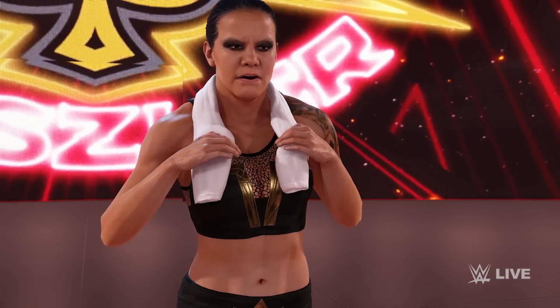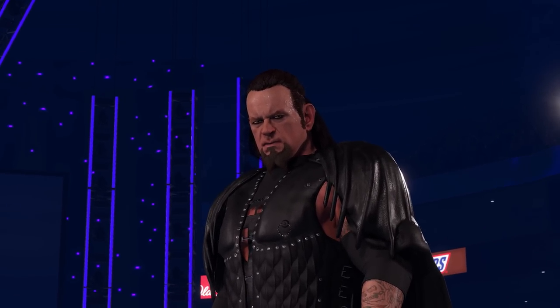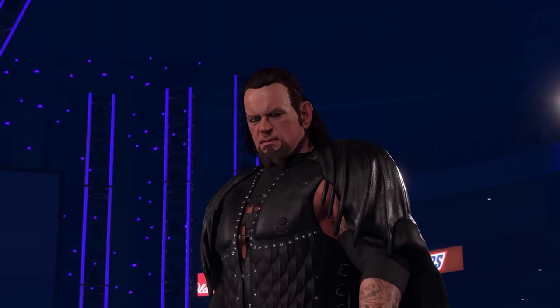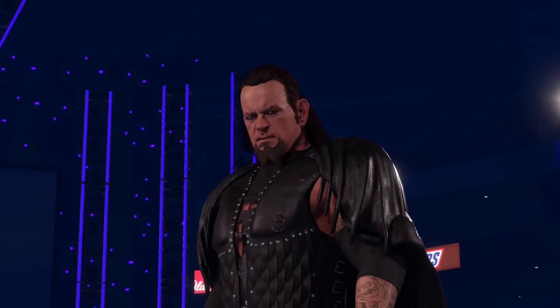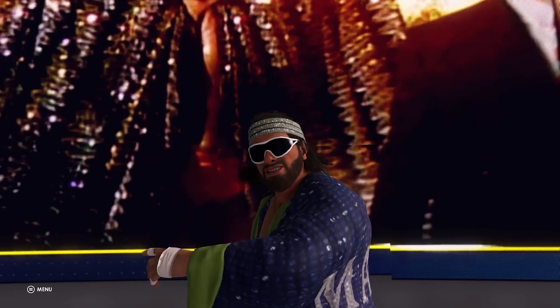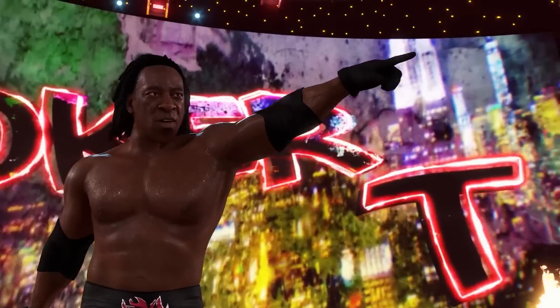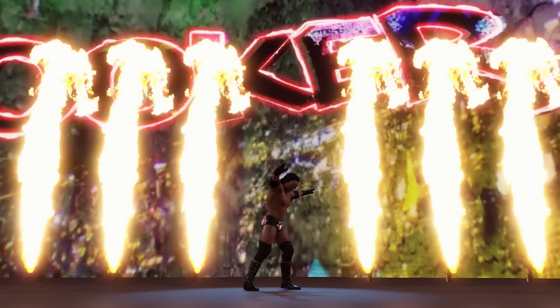We then switch to one of this year's pre-order bonuses with a look at The Undertaker's Lord of Darkness persona. This version was last showcased as part of the DLC for WWE '13, with a vast improvement on that take since then. We then get a brief look at Macho Man Randy Savage in a similar shot to last month, followed by a new and improved version of Booker T, who looks far more detailed compared to 2K20 thanks to the new technology 2K is using this time around.